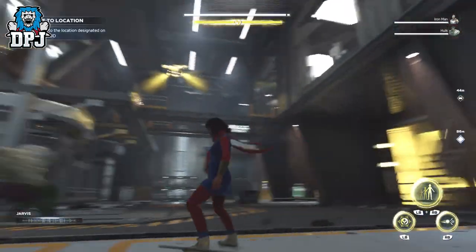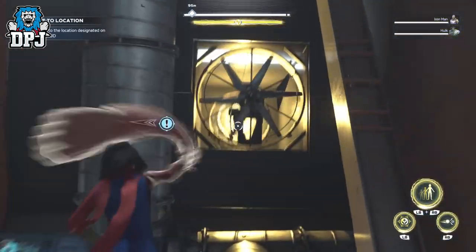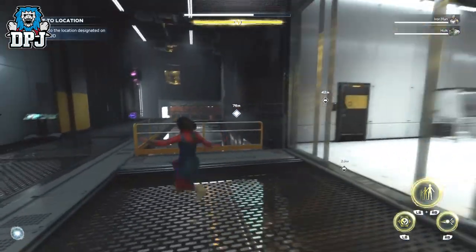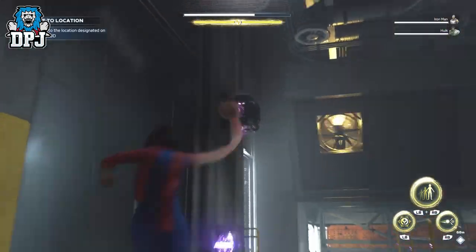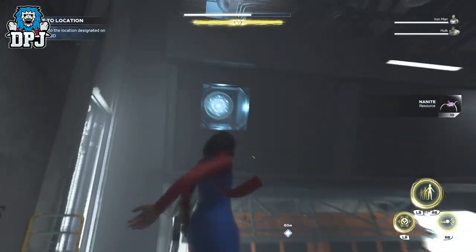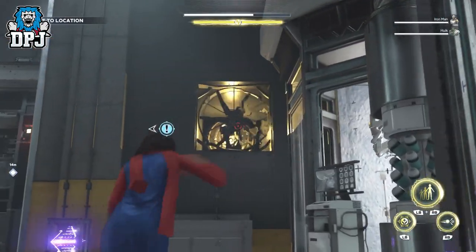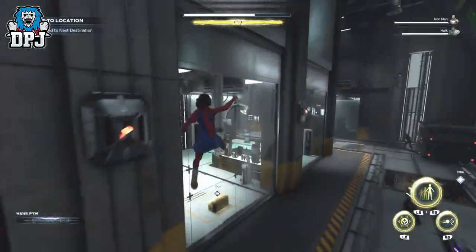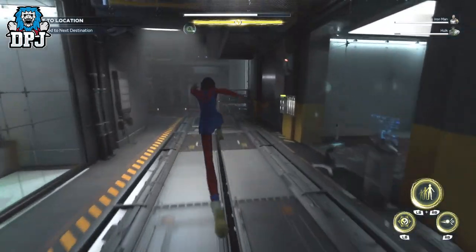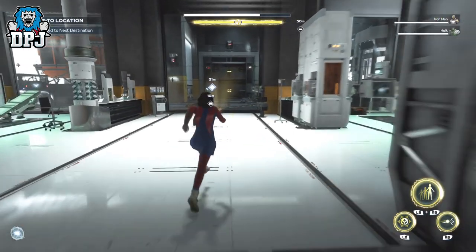Follow what I do on screen now, smashing the vents then smashing the fans. Once you have done this the main door will open up and you can grab that chest, which guarantees you another 50 units and an upgrade module at least — sometimes dropping gear too.